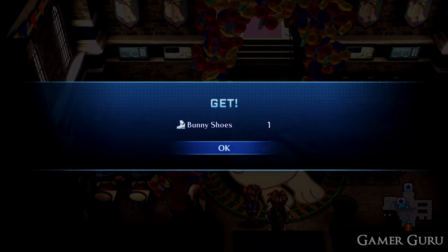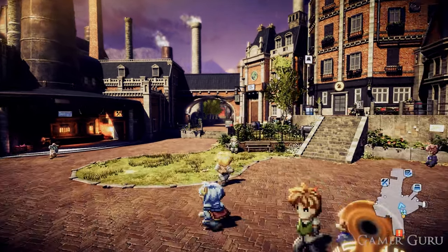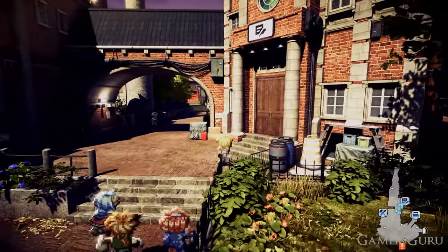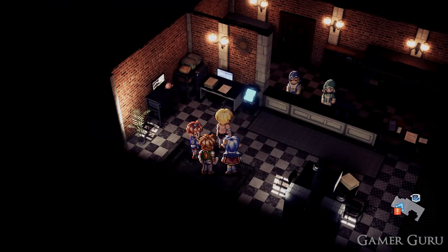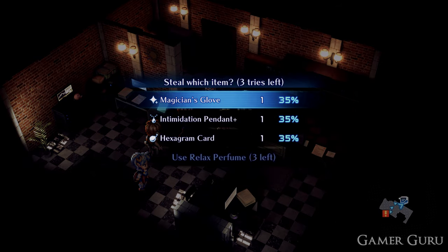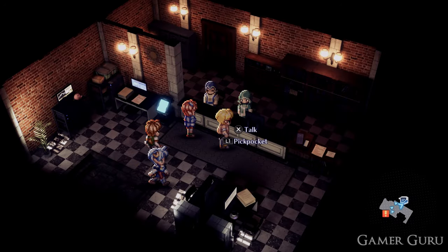I would definitely recommend getting the magician's gloves for this to increase your chance of success. You can get a pair very easily at this point in the game if you haven't crafted them already. Just go to Armlock, the town just south of Fun City. In the guild building you can pickpocket a pair of magician's gloves from the NPC behind the counter. Picking those up first will make stealing the bunny shoes a lot easier.